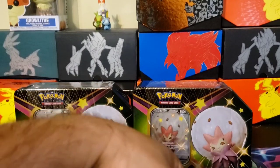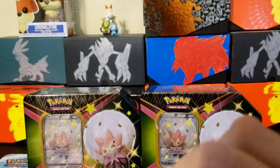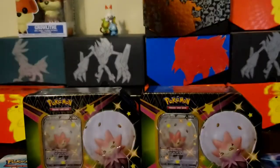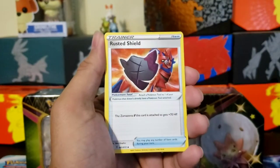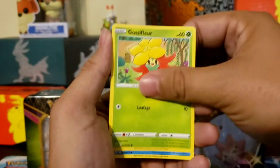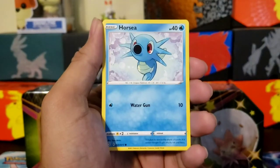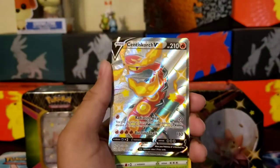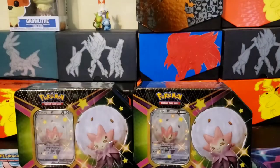We still got two packs left in this tin, and we'll get into the other two tins. Just rip it open — code card for anybody. One, two, three, four. Energy, Rusted Shield, Rotom. Chew, Morpeko still stealing some food, Horsea — oh, Shiny Cinderace V! There we go! And there's a Rude holographic. This is gorgeous right here!